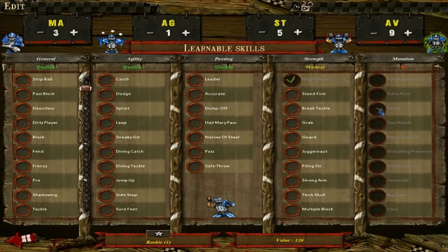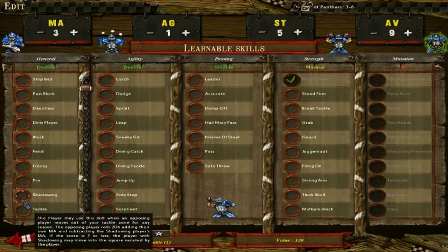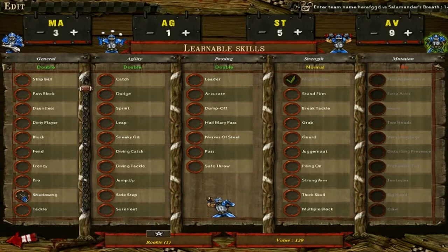Mutations are a special thing that some units have access to and some do not — none of the undead have access, so I can't hover over it, but these are usually very good and limited to certain teams and units. Shadowing is essentially shadow step: when a unit runs by you, you have the chance of following them, keeping your tackle zone on them, so every time they move you have a chance of knocking them down. So that's generally how skills work — every time a unit levels up you can choose one skill from those you have access to, and sometimes you can choose a stat increase as well.